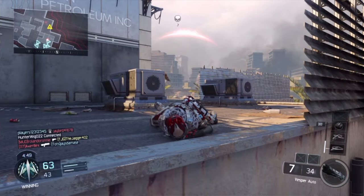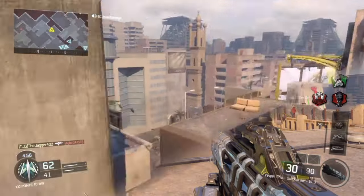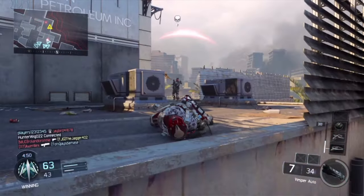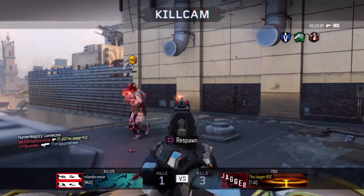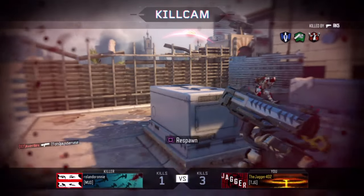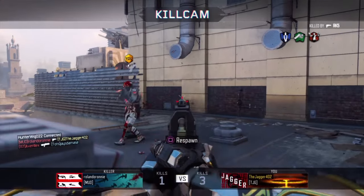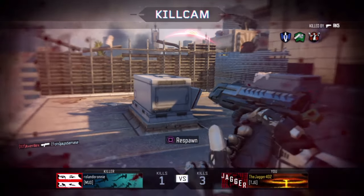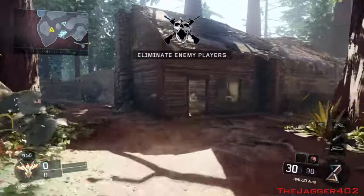Now I get this dude right here, start shooting mid chest, and I get killed by an RK5 pistol. Let's look at this again — as you can see, I'm shooting this dude mid chest, the aiming was kind of sloppy at the beginning, but check what happened here. He shoots the wall behind me, gets hit markers, then shoots the metal box in front of me and gets the kill over my Vesper while I was aiming at his chest.